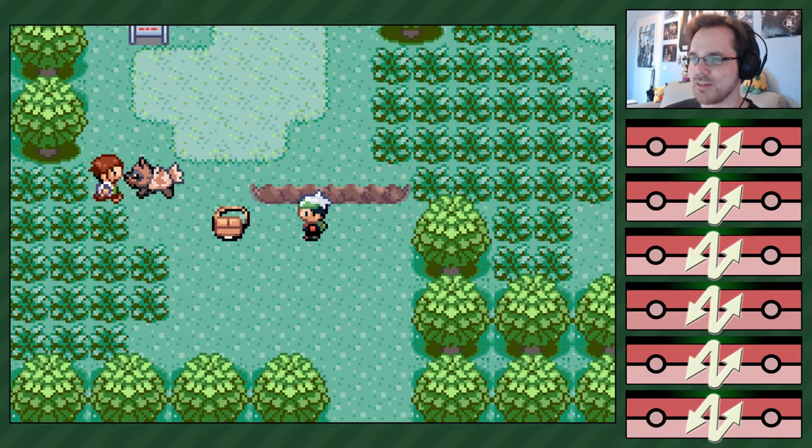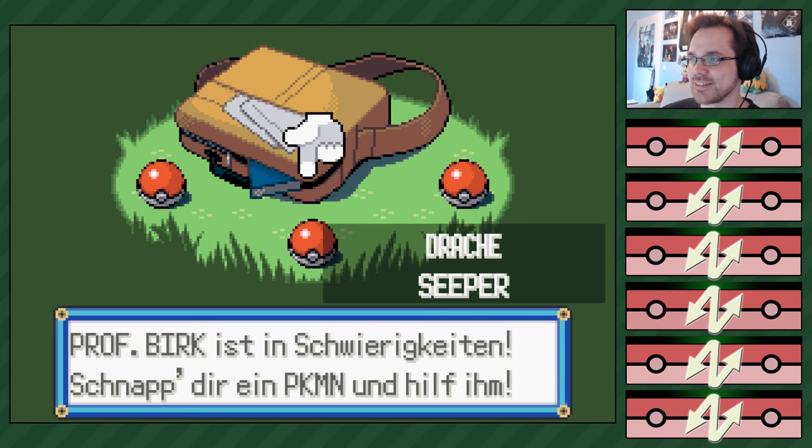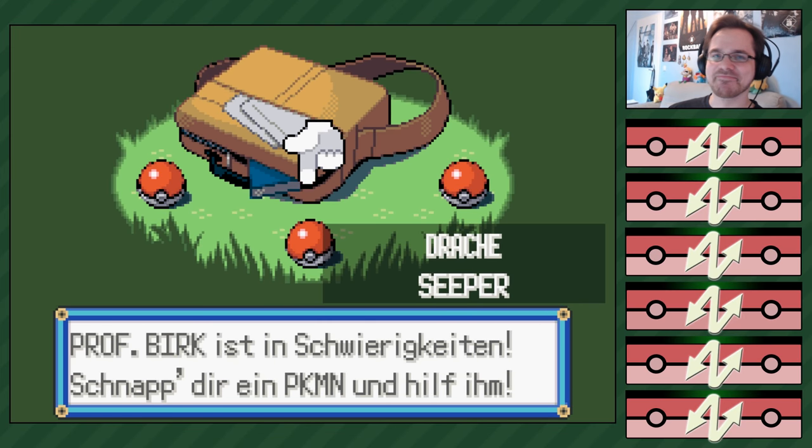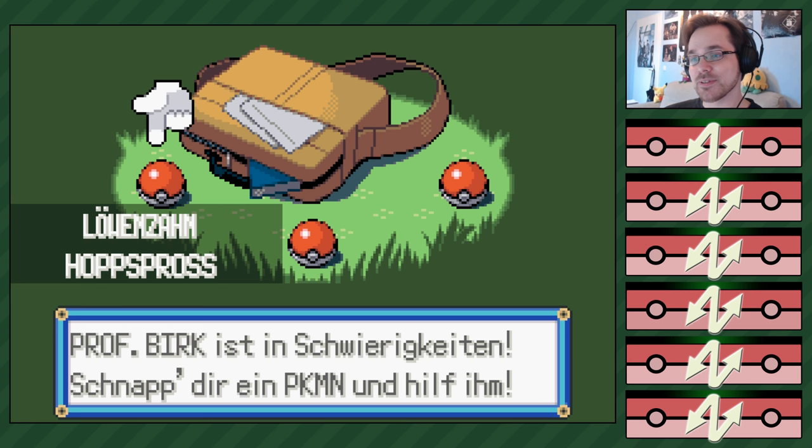Jetzt kommt die Stunde der Wahrheit. Bei drei klicken, ja? Bei mir steht als erstes schon mal Nebulak. Was steht bei dir in der Mitte? Sepa. Nee, oder? Und links? Waumpel. Wow. Okay, ich habe links ein Hopspross – aber das kann nur Platscher, oder? Ja, das kann am Anfang nur Platscher. Und rechts habe ich Zubat. Ich habe rechts ein Kleinstein.